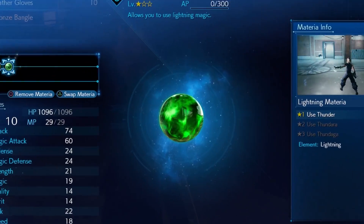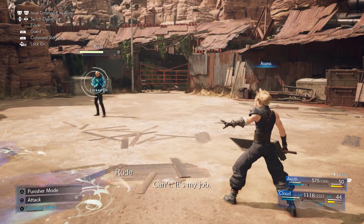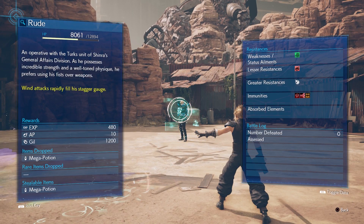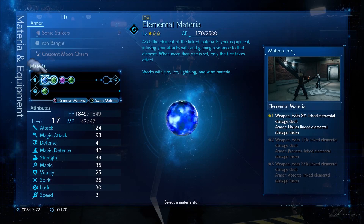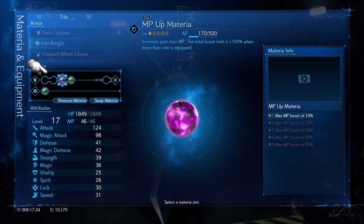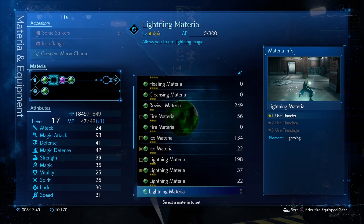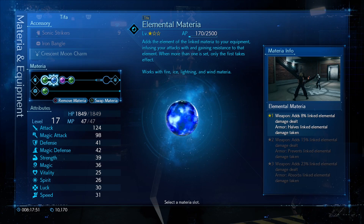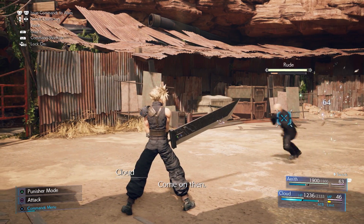All magic materia is green, but there are also command materia which are yellow. This gives you special abilities like Assess, which lets you analyze the enemy and see all their stats, weaknesses, and abilities. You also have support materia which is blue and aids the materia it is linked to — this requires linked materia slots in your armor or weapons. For example, elemental materia linked with lightning materia will deal lightning damage with all of your attacks.